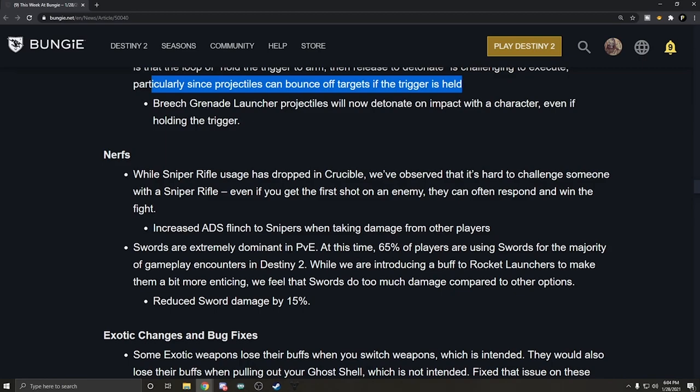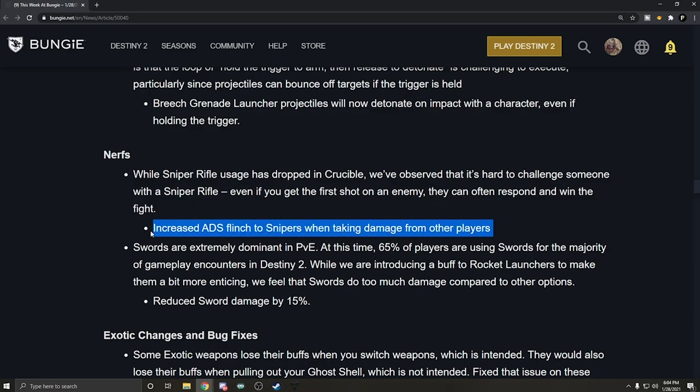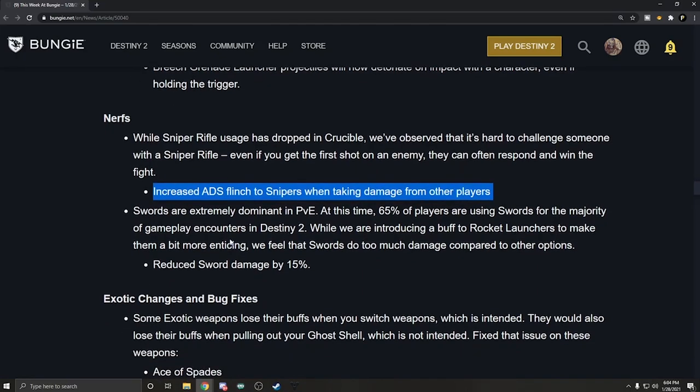Nerfs: while sniper rifle usage has dropped in PvP, we've observed that it's hard to challenge someone with a sniper — even if you get the first shot on an enemy, they can often respond and win the fight. Increased ADS flinch to snipers when taking damage from other players. Notably, they're not mentioning the amount. Swords are extremely dominant in PvE — 65% of players are using swords for the majority of gameplay encounters in D2. We feel swords do too much damage compared to other options. Reduced sword damage by 15%.